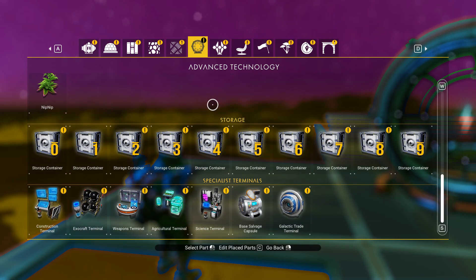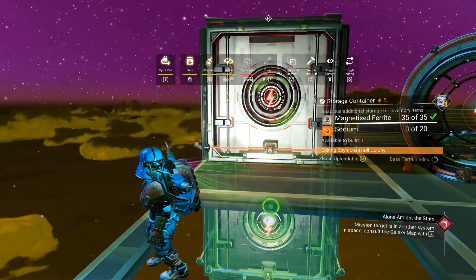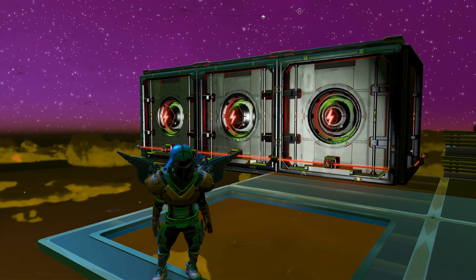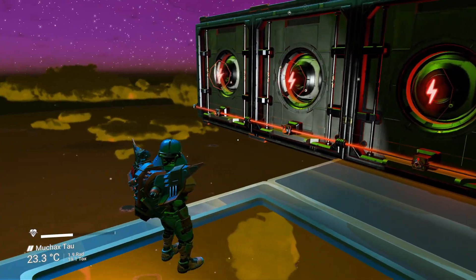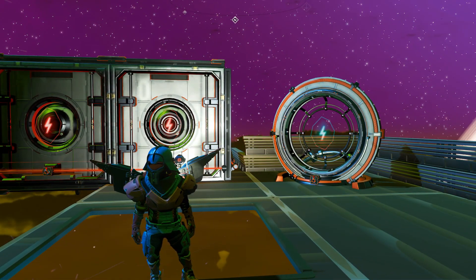Don't you just kind of hate this? You've got a base built — a humble base, something that's not very big — and then you need to put down these ginormous blocks of storage containers, and there's nine of them to put down. You could go down the route and make them smaller by doing wire glitching, but that's a lot of messing about. So what if there was another way? Well, there is.